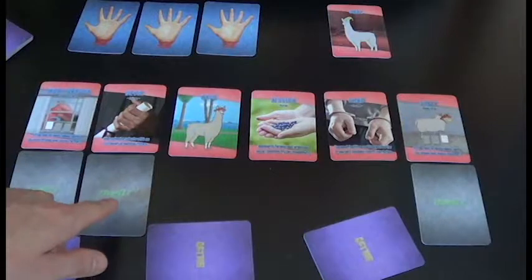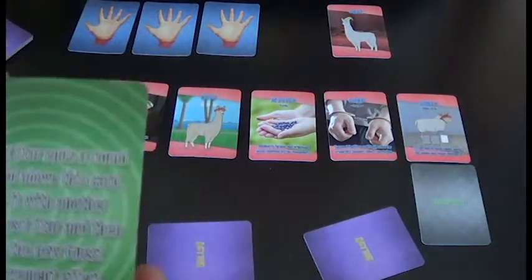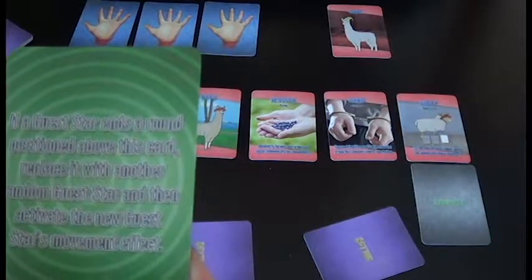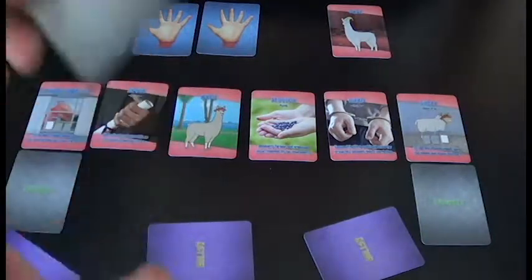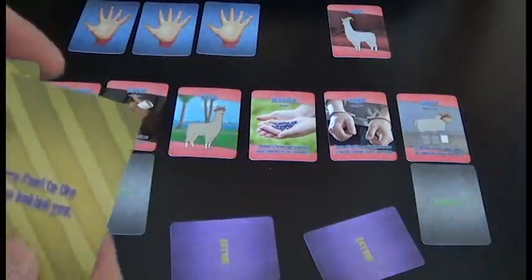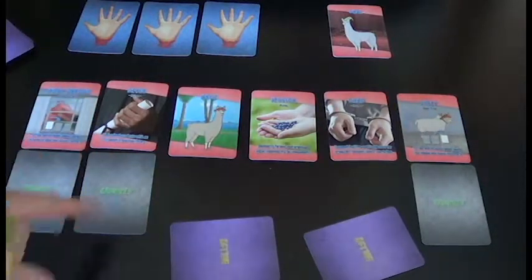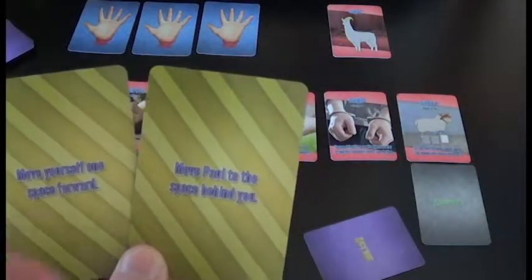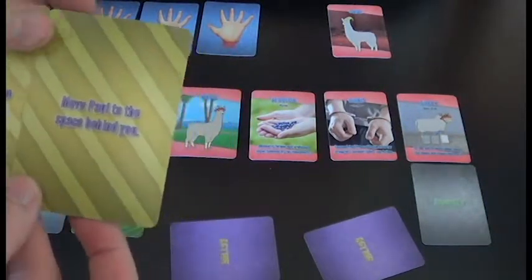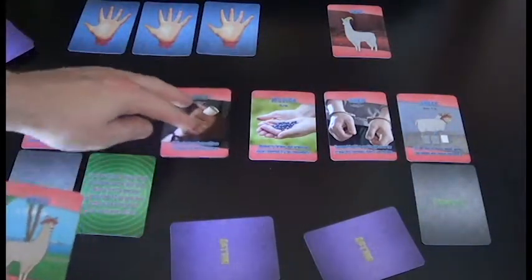Devin would go first. If on your turn you're over an anomaly, you can either activate or deactivate the card - the back side is deactivated, the front side is activated and its effect is now in the game. At the start of your turn, you draw an action card so you'll have two. We'll say Devin flips the anomaly face up. Then you must play one of your actions: 'Move Paul to the space behind you' or 'Move yourself one space forward.' So Devin plays 'Move Paul to the space behind you' - Paul moves there.